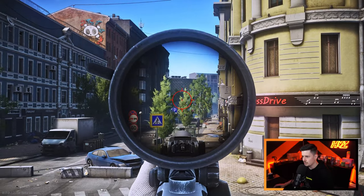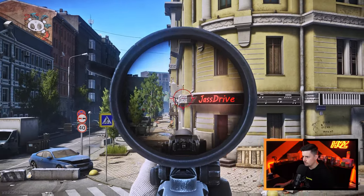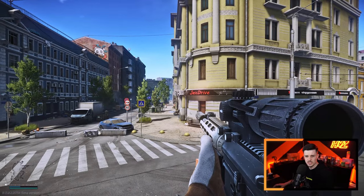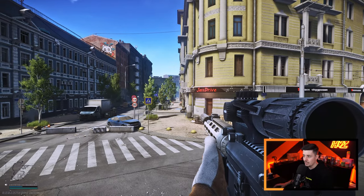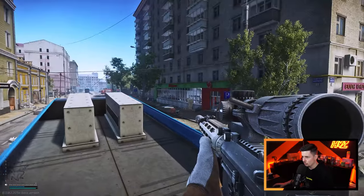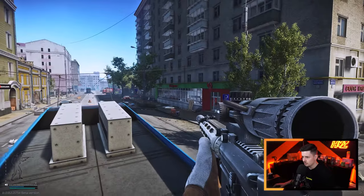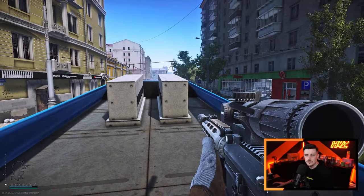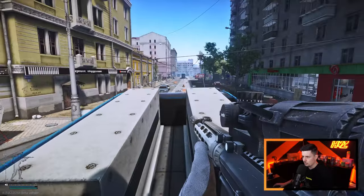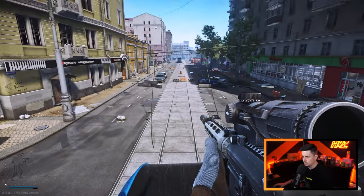There are quite a few spawns underneath the cinema, one behind the cinema in the shop, and a few along past there toward the taxi extract. They might come down here to get a quest done, maybe in this building or to get into the store here as a task. Just be vigilant when you're up here because you can get spotted, and you can also hop onto here for another angle.